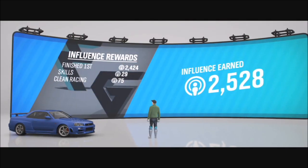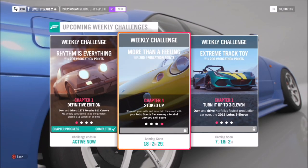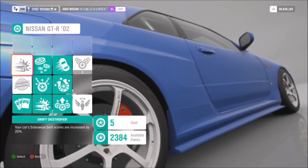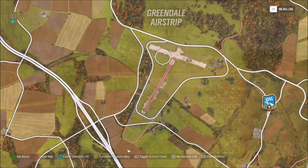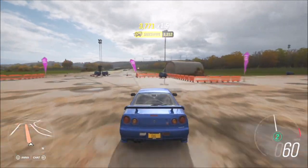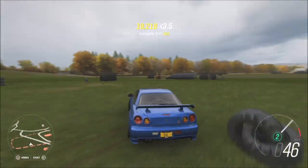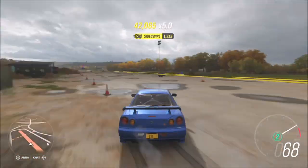The last challenge probably seems like it'll be a bit longer but it's actually not — it wants you to get a total of 250,000 skill score. I recommend buying some of the car perks because they give you percentage boosters on your skill scores. Then head over to the Greendale airstrip — there's lots of stuff to smash into, just side swipe it. Get a drift skill while getting a wreckage skill and you'll complete this challenge fairly easily. You just need to get 50,000 points multiplied by your times-five multiplier, and you don't have to do it all in one run.